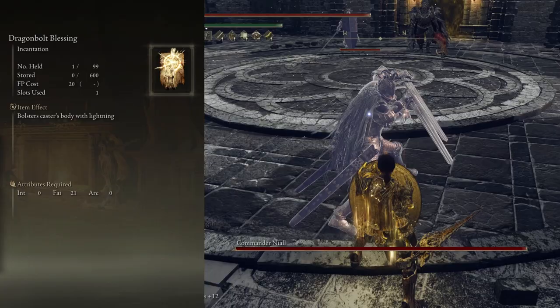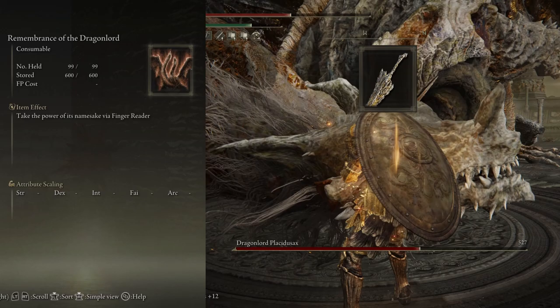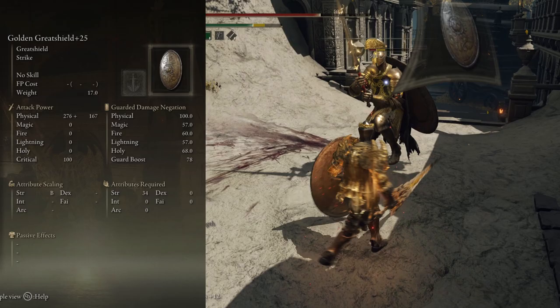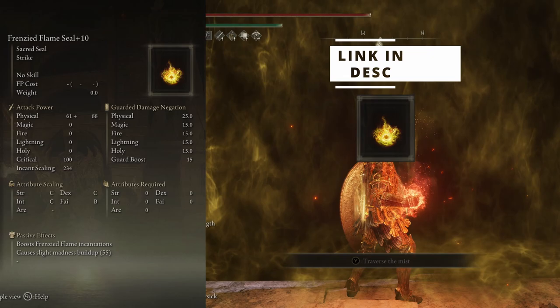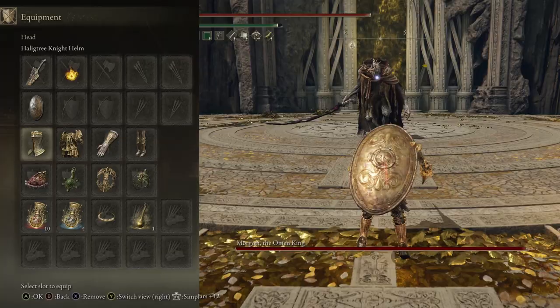We have our usual attack buffing incantations - Golden Vow and Flame Grant Me Strength. Or, if you want to further boost your defence, we have Dragon Bolt Blessing. You can get the Dragon King's Crag Blade by trading the Remembrance of the Dragon Lord with Enya at the Round Table Hold. The Golden Great Shield drops from Leyndell Knights, which you can see wielding it - check around Leyndell Royal Capital for them. The Frenzied Flame Seal is rewarded at the end of Hyetta's questline.